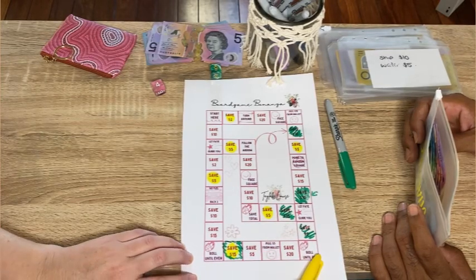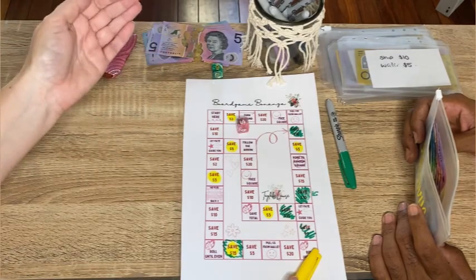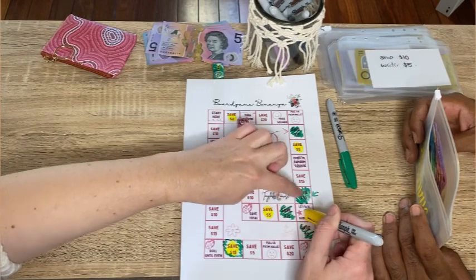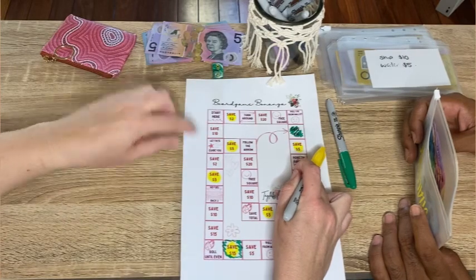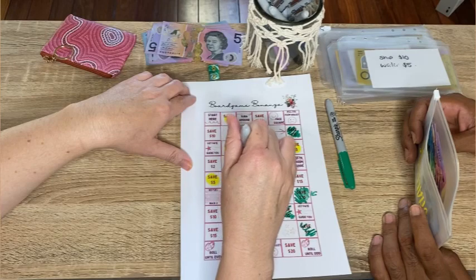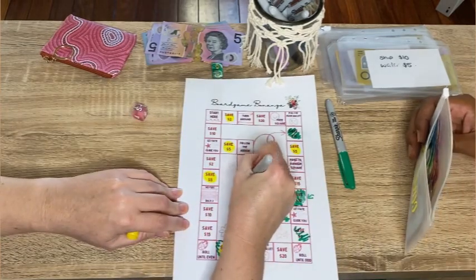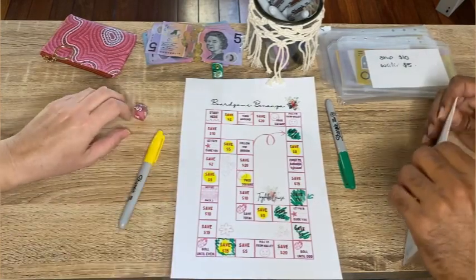Roll until odd. Point to a random square — I'll close my eyes. Plus this three square. So we've got two bucks in this one too. Oh well, gives us more money to play with for the others.